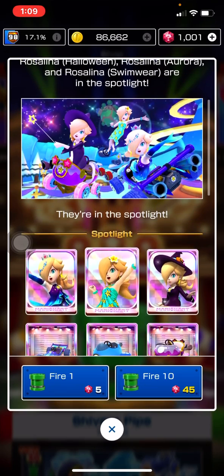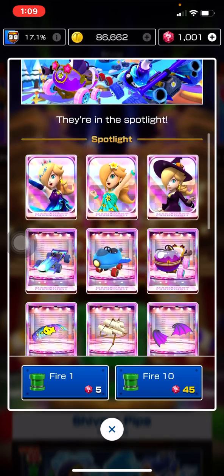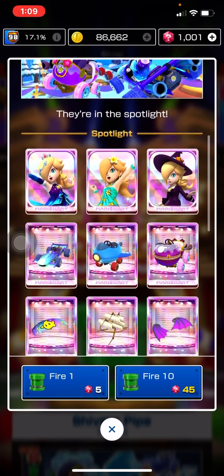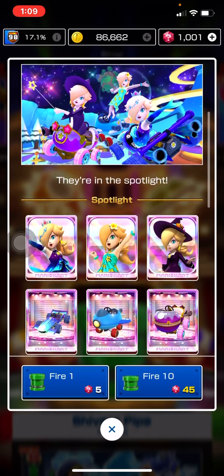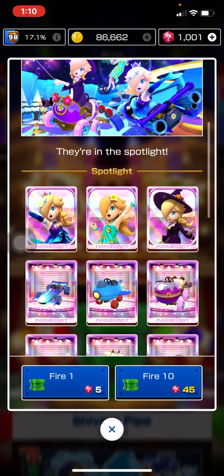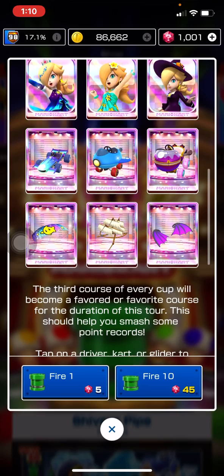If you're pulling this, definitely aim for Rosalina Swimwear. But I would also recommend saving your rubies — really think hard about it. If you really need the coin box character, go ahead, but next week is going to be a new tour and I'm highly sure it's going to be New Year's, so I would advise you to save your rubies for next tour. But if you're wondering whether you should pull on this pipe, I'd say go for it.